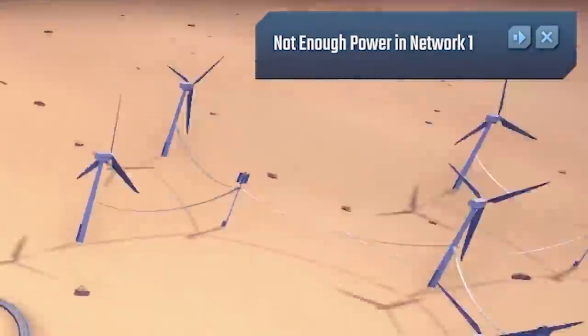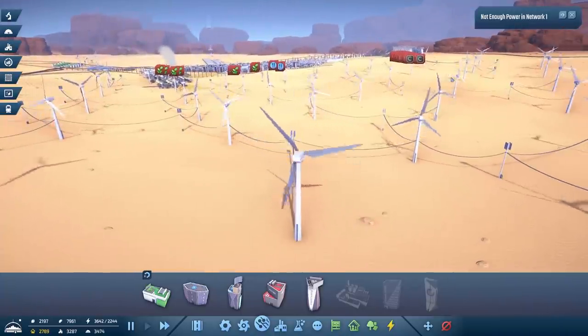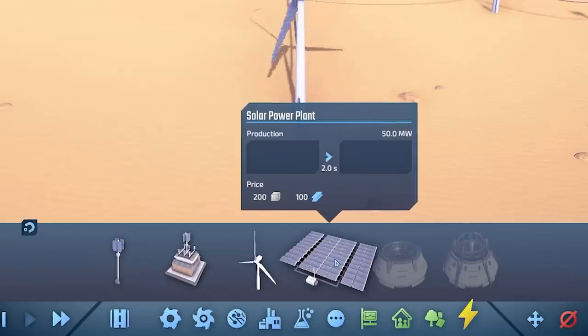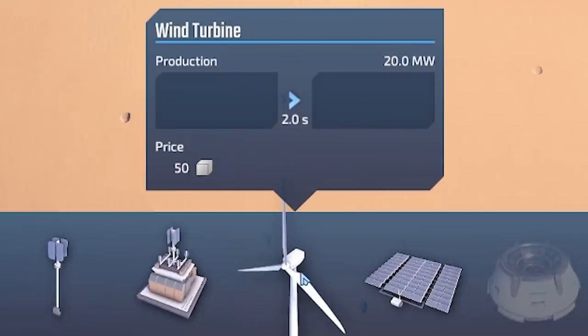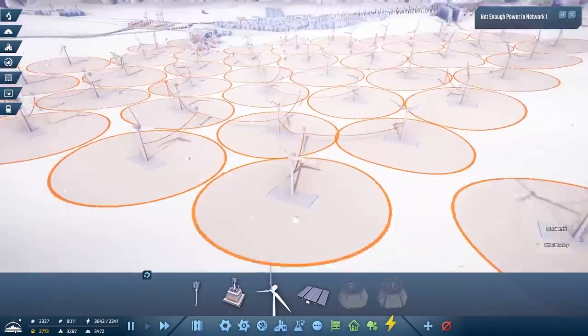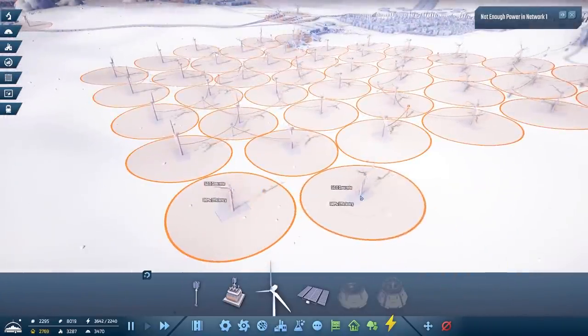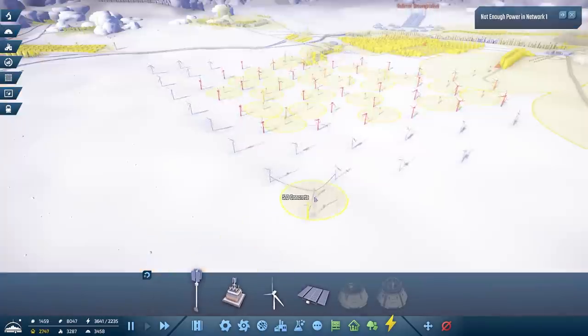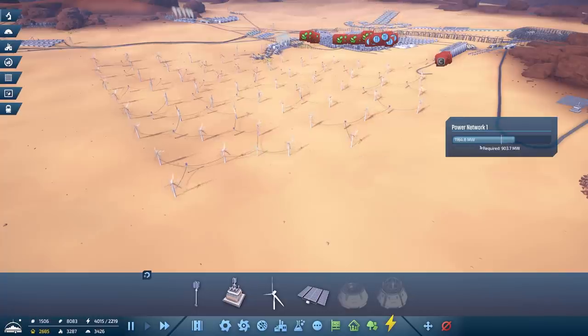We need to add more power to network one, which I think is this huge wind farm. It might be worth losing all this wind and replacing it with solar. The solar plants are 200 concrete and 100 steel - we can build a hundred of them, that makes 50 megawatts each. We need just under a thousand megawatts. Oh but the wind turbines are so cheap - 50 concrete - I did not realize they were only made out of concrete, very impressive technology. I'm gonna add just a load more wind turbines because I'm lazy. So there's a load more windmills - we just gotta connect them with power poles. Oh why are they all red? All right so they're all connected. Yes plenty of power now.